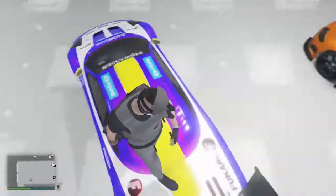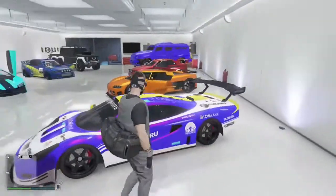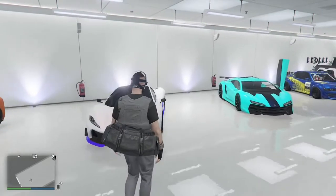Here is a car that's not from 360 — it came from the Cunning Stunts update. I really like this one. It's the Itali GTB. I like it because it's McLaren-style and it's obviously based off the McLaren F1.